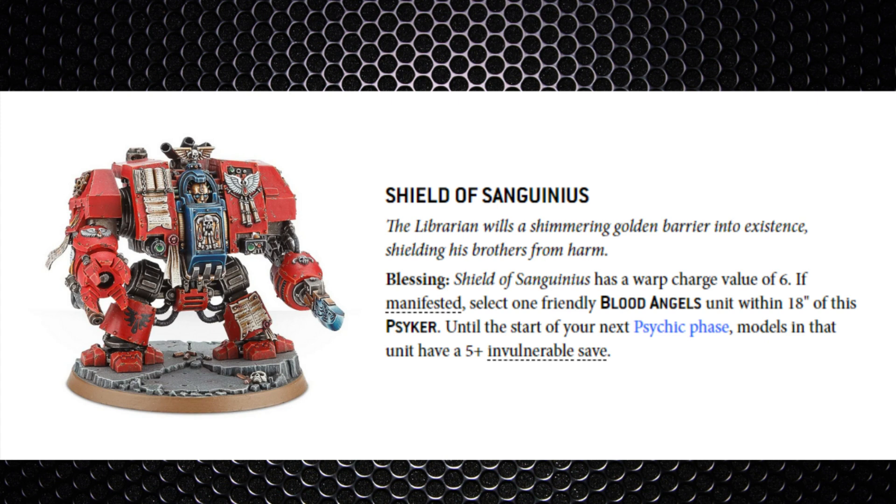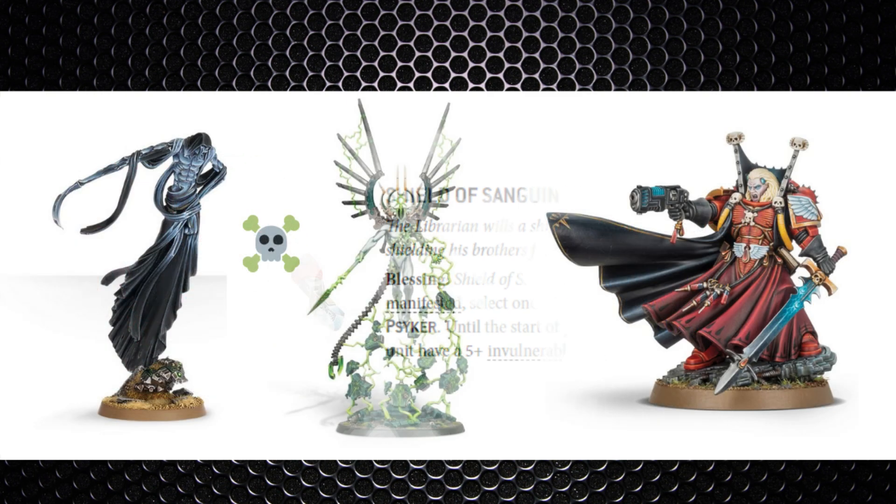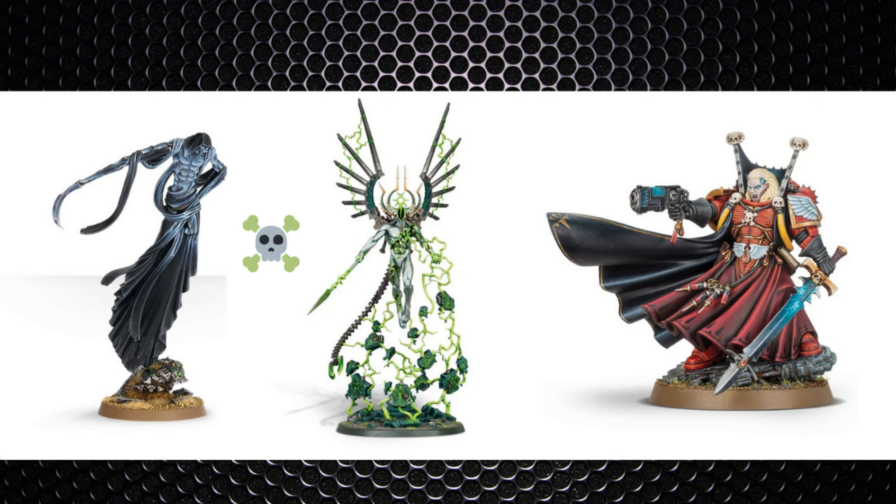Thankfully Blood Angels tend to use their powers to buff themselves rather than smite. The Quickening gives the psyker re-rolls on advance and charge alongside D3 extra attacks. Shield of Sanguinius is a 5+ invulnerable save for any Blood Angels unit nearby. Smites are not commonly cast by Blood Angel psykers, but if they see a C'tan Shard in the way they may sacrifice extra attacks to deal three wounds in the psychic phase — so keep your C'tan Shards away from psykers.